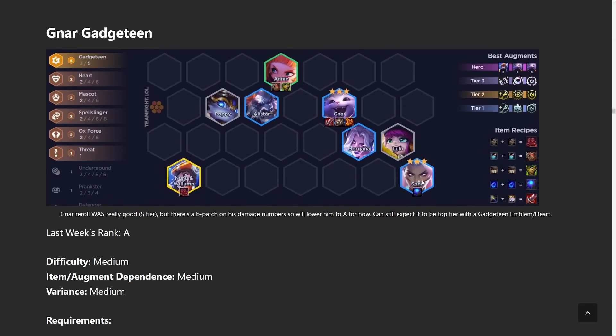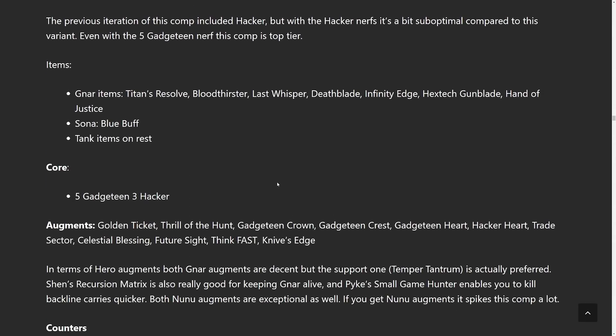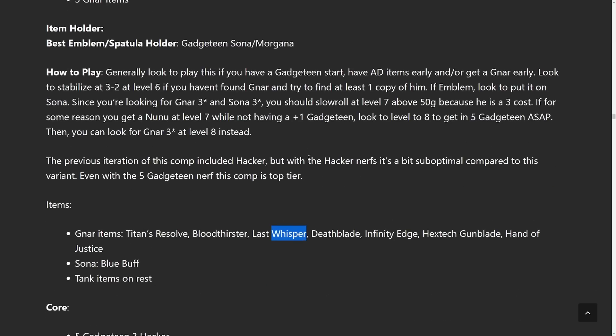Next comp up is Gnar Gadgeteen — another reroll comp. We moved it up a little bit from last week. It's one of those hit-or-miss comps: either really good or really bad depending on whether you hit five Gadgeteen. Just be careful because you cannot get the Gadgeteen augment early in the game anymore — it only appears on stage four. Same thing with Nunu, which pretty much only appears on stage four or five. We go through leveling patterns in the how-to-play section on the website. One important note: Last Whisper is recommended for Gnar, but if you run Morgana she acts as a Last Whisper replacement — so do not build Last Whisper on Gnar if you're running Morgana. Only build it if you're not playing Morgana.